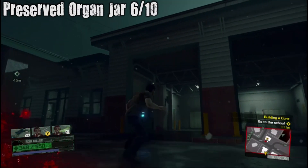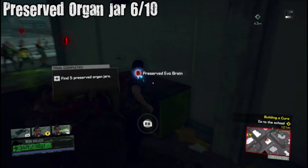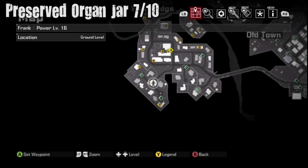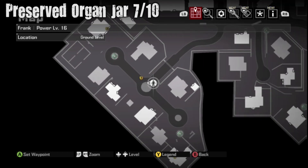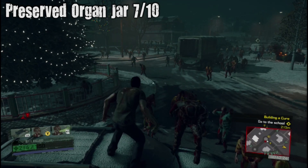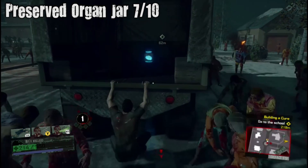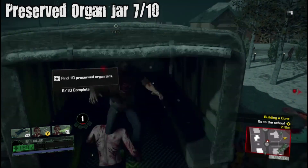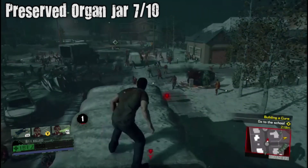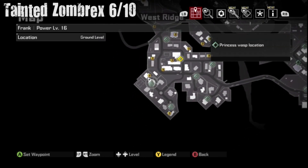Six out of ten for organ jars — right there inside the emergency center. Preserved Organ Jars seven out of ten — inside this military truck in this little suburban area. The only thing in that military truck was one jar. I climbed through the top of the truck somehow — great game, not glitchy at all.